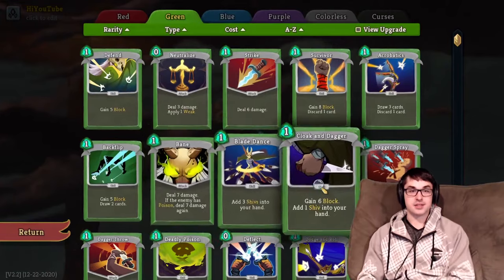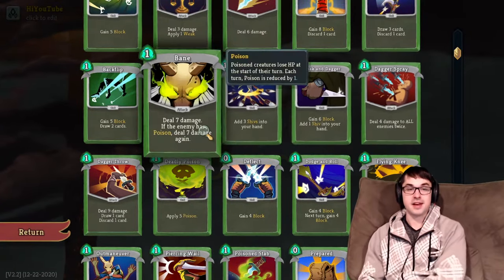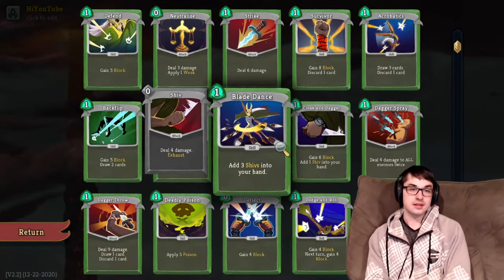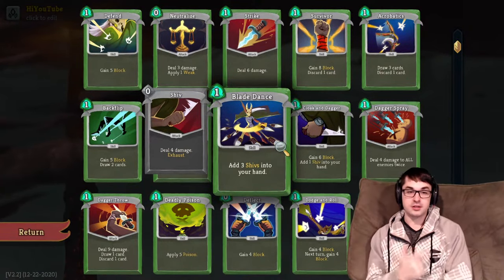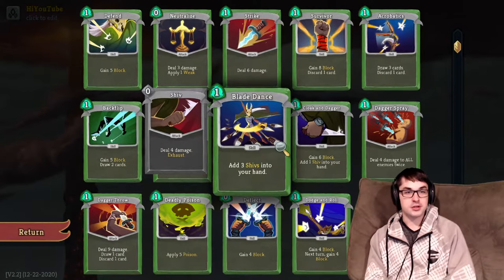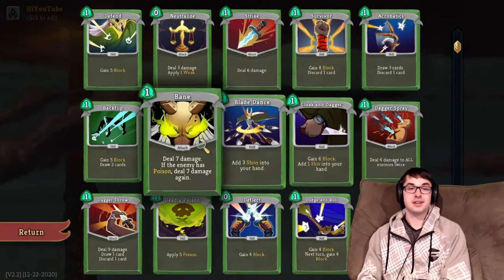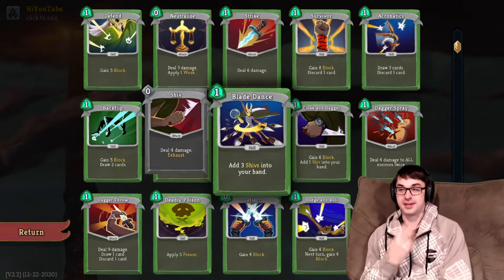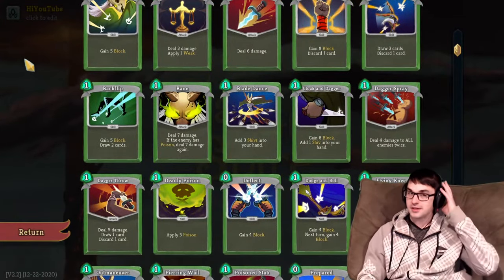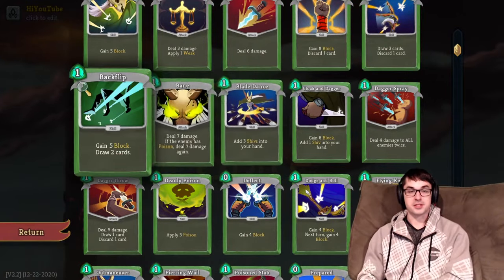I really like Blade Dance and Cloak and Dagger both against the Slime Boss, and anytime you have a relic that improves attacks — be that a Vajra for plus one strength, a Shuriken, Kunai, or Ornamental Fan, an Anshaku giving energy for playing attacks, or an Ink Bottle giving card draw for playing cards. Any one such effect makes these a good take, and if you have two or more, these cards become very valuable very quickly. Blade Dance is a really good pickup in the early game because there are so many different ways it can get empowered by relics and potions.